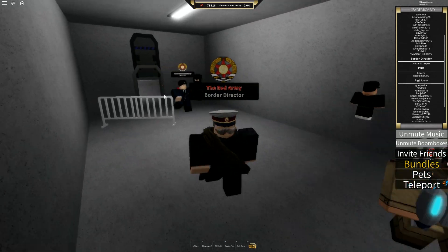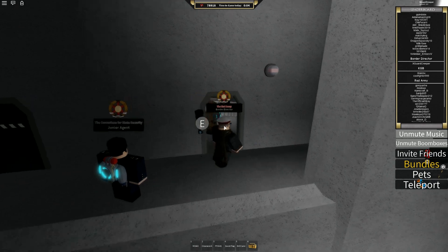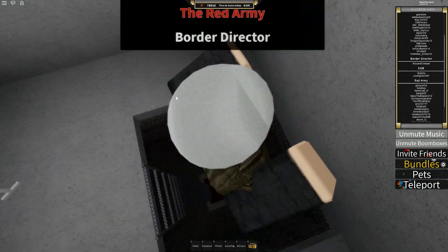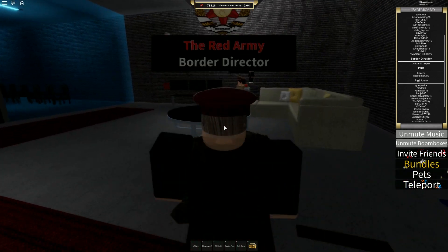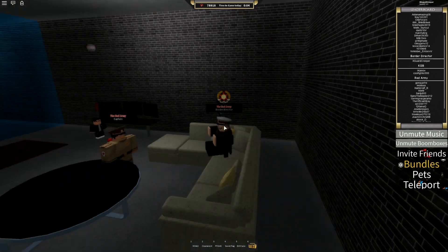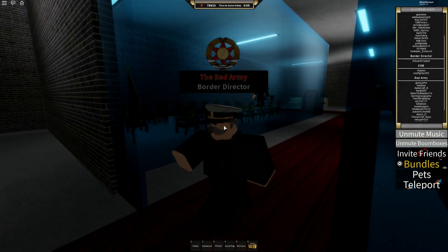The next badge is located here - this door also requires a clearance free card. If you don't have one, the creepy way doesn't work unless you see someone with it and ask them to open it for you. This badge is the 'Officers Complex.' You just need to jump down here and sit on the couch besides the cool kids room and you should get it.